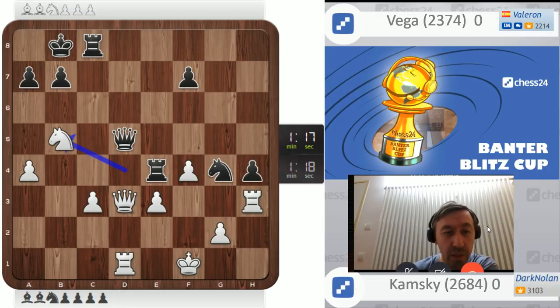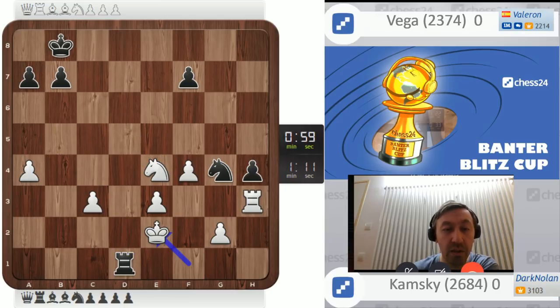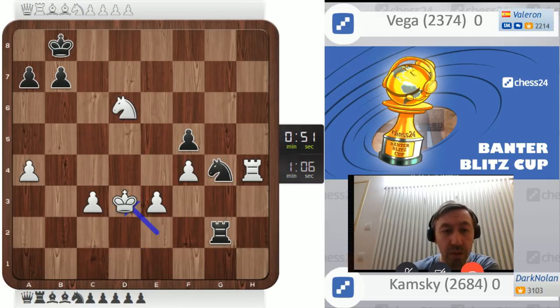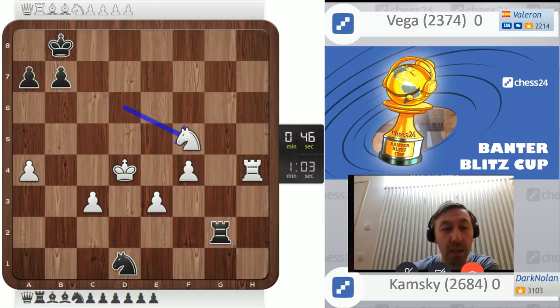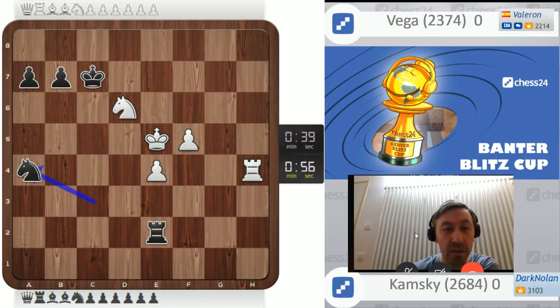Knight b5, create some counterplay and counter threats. I need to get the pawn on h4 somehow. I've actually got more time now, which is nice. She has to take — knight d6, knight c8, rook e3. A lot of things are happening but I think I'm better. King e2, then I take on h4, maybe king e3 even. F5 is a move, then I'll attack the pawn on f5. We don't blunder the mate. The king goes forward, the pawn takes on f5, and we get a winning endgame.